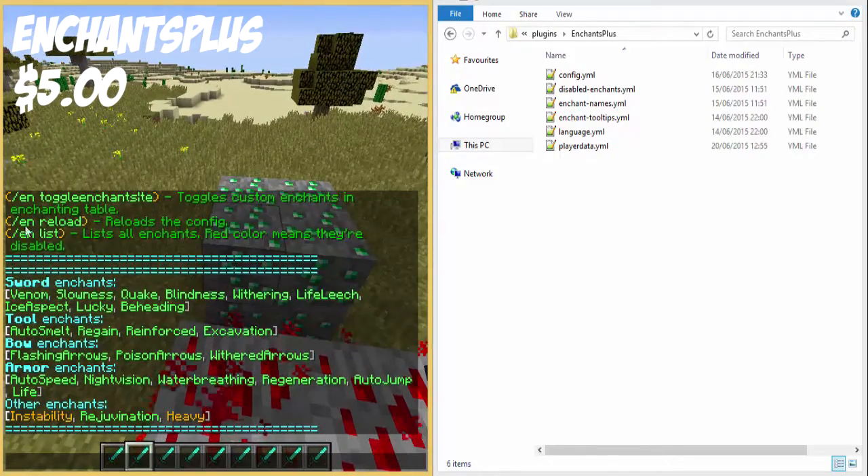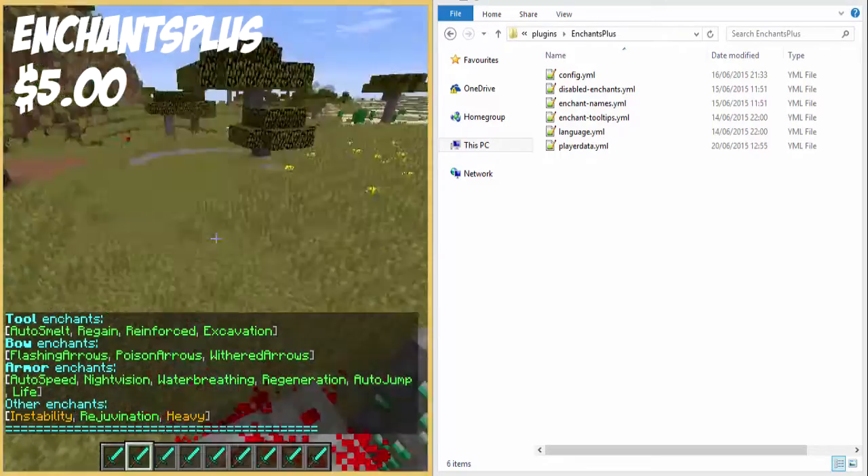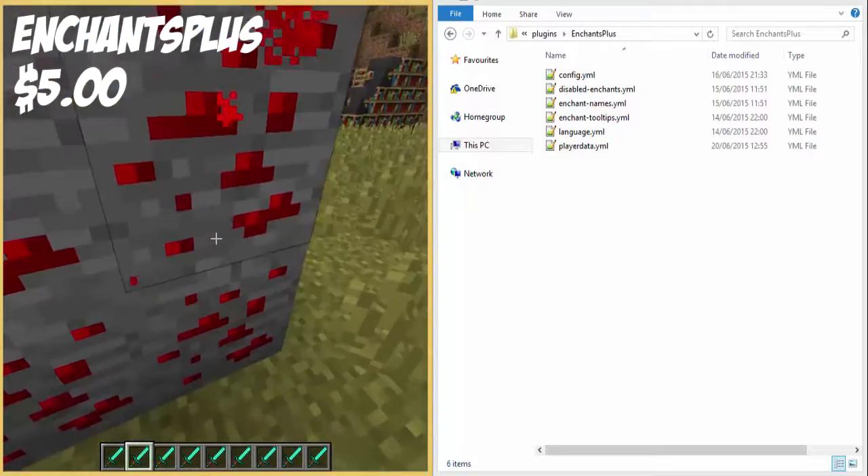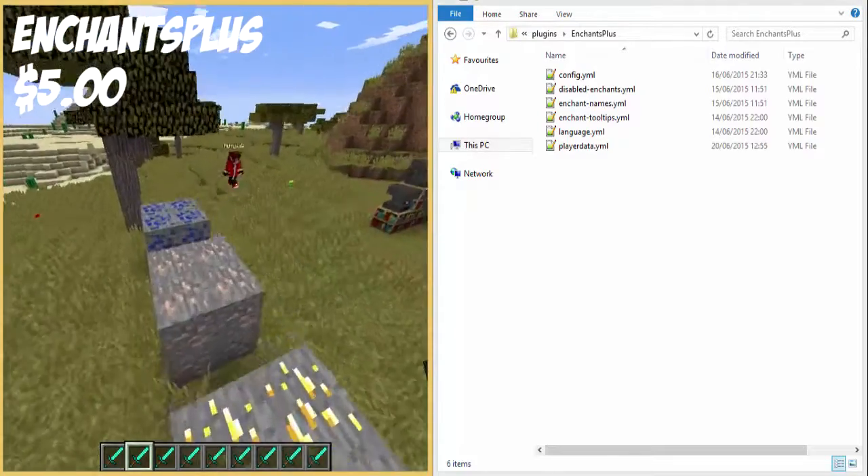Here are all the enchantments for swords, tools, bows, armor, and other ones. So I'm going to go through each one, and then edit the config, and then reload it in game, and show you the difference it makes.